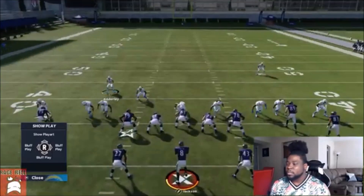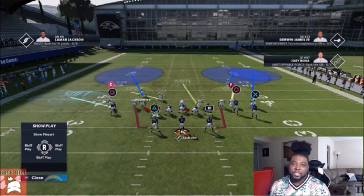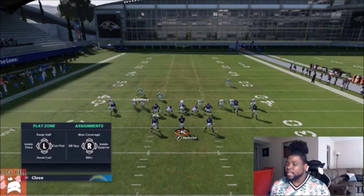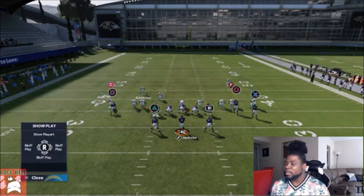For the adjustments: double tap triangle and select circle to put the corner in the outside third. Outside thirds do a great job playing different routes after the cover three patch and will not get bombed — it's extremely hard to bomb outside thirds with this update. For the second adjustment, take X and put him in inside third so you're not in charge of the middle. From this point, everything else is up to you. It's like a cover three cloud and you're essentially usering this side of the field.